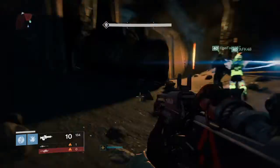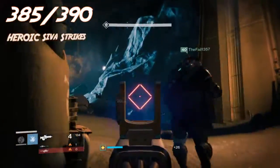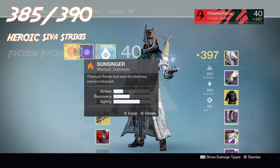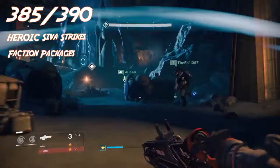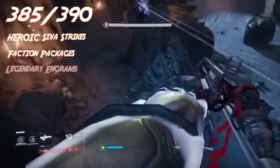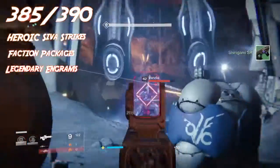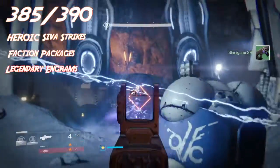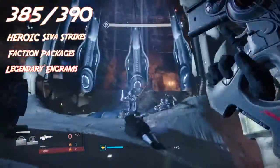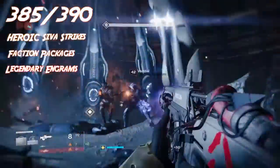Once you are at 365, it is still tedious because you are now going to have to go into the heroic Siva Strikes. Making sure that you are gaining reputation throughout a faction and throughout the Vanguard is going to help you a ton, because you're going to be picking up legendary engrams, getting loot from the heroic strikes, and gaining faction packages. The faction packages get you up to level 390, so if you keep hammering these strikes and gaining reputation you can get all the way up to 390 just doing strikes.